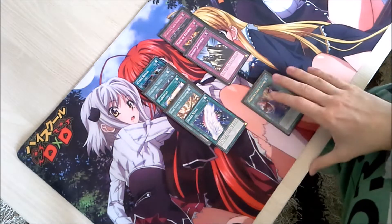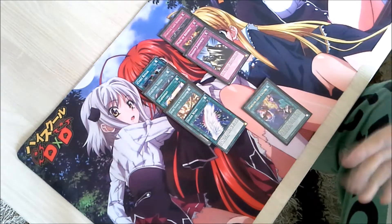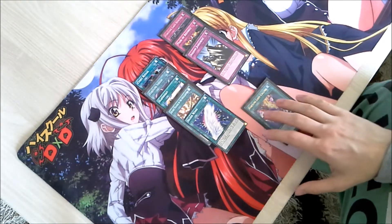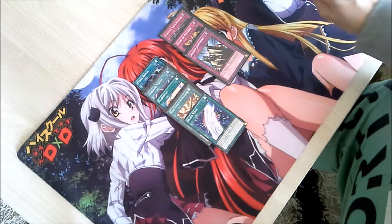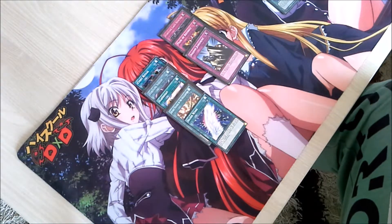You simply activate a spell by placing it in your spell and trap zone and resolving its effect. After the effect has been resolved, you'd send it to the graveyard, unless we're talking about some of the other more specific spell cards and spell types, which we'll get into right now.